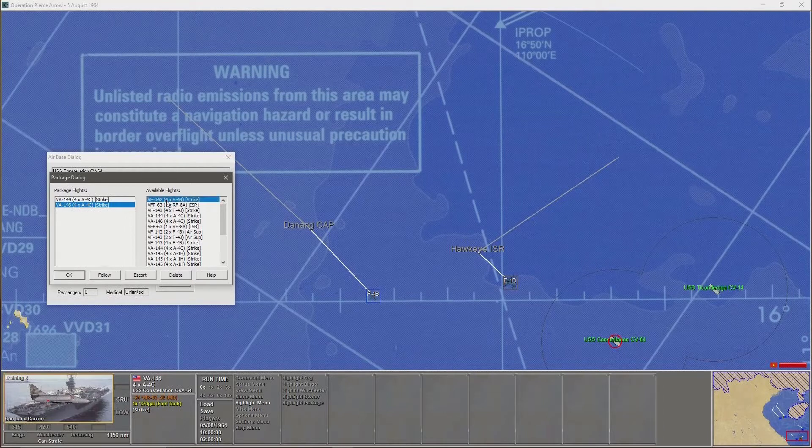The next Skyhawk flight is going to follow VA144, so hit the Follow button. The Phantom Strike aircraft flight is then going to follow them, followed by the ISR — intelligence, surveillance, reconnaissance — aircraft to take the photos. They follow. Lastly, select the leader of the package again, then select the air superiority aircraft, the two F4B Phantoms, and they will escort. Click OK.